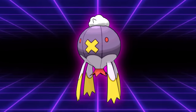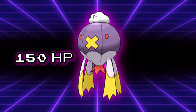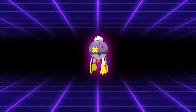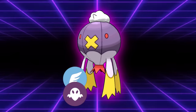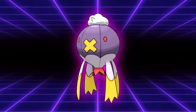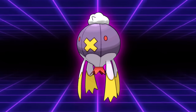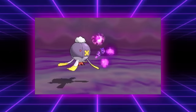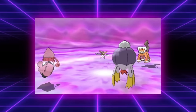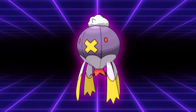Starting off with a fun Gen 4 Pokémon, we have Drifblim. Drifblim is that genre of Pokémon where they give it the fattest HP stat you've ever seen but then give it the defenses of a balloon. As a Ghost and Flying type, Drifblim isn't particularly great defensively, and despite having great offensive typings, it can't really back them up with the stats to use them. It's basically hard-locked into being a support Pokémon due to tools like Will-O-Wisp to cut attack stats and Tailwind to give the team a speed boost, but there have always been better options for this role, and Drifblim would be a liability for most teams.